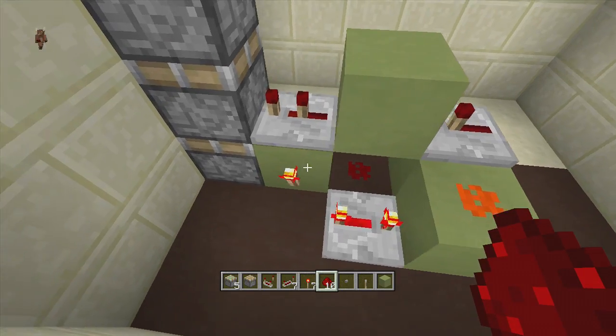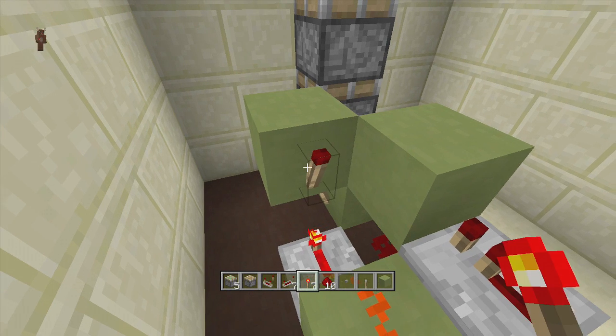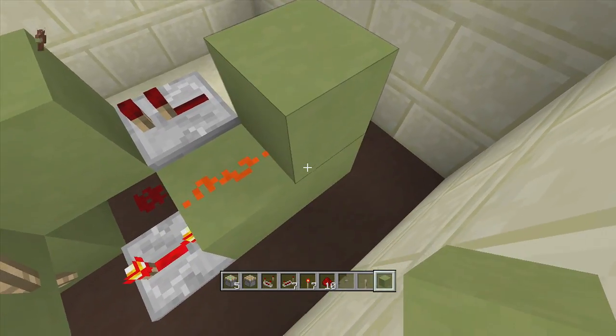Next, put a block above this on-torch right here and then put a torch coming off the side of it like that. That's going to create a monostable circuit because all we need is a short pulse right here.